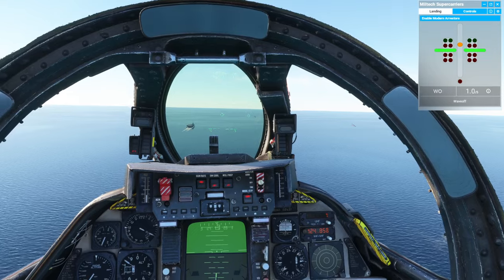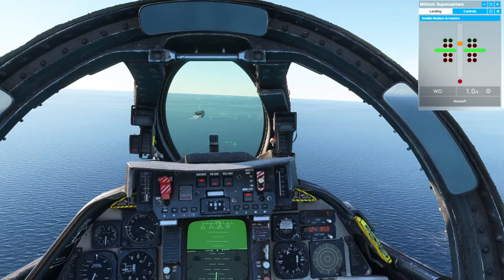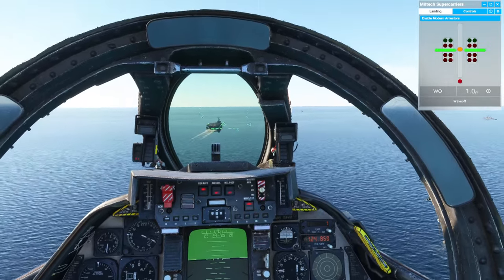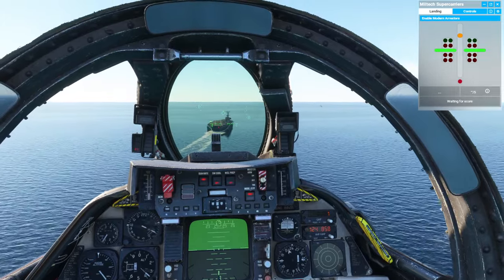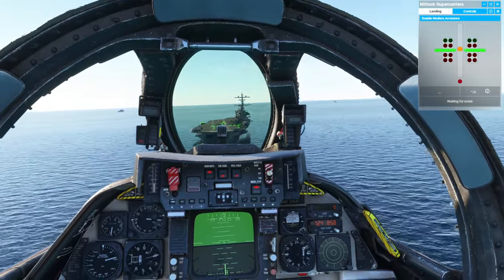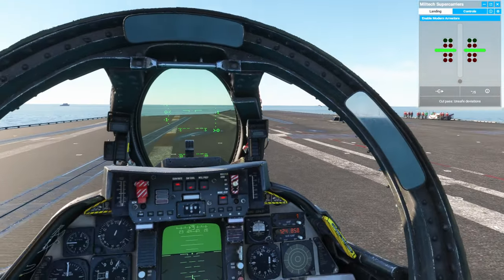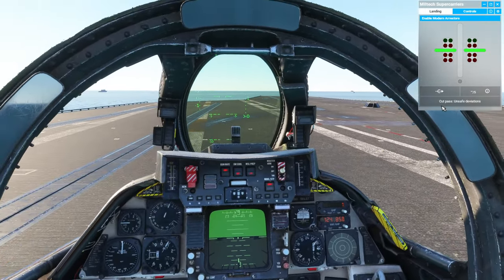Let's see if we can do this a bit better this time. You can see the ball there — so if I dip, you'll see the ball come down. It's a bit backwards than you'd imagine. It means your position is above or below — it's the opposite of ILS. I'm not going to wave off because we're okay. You've got the ball showing over here and you get audio cues on the way in, which are really handy.